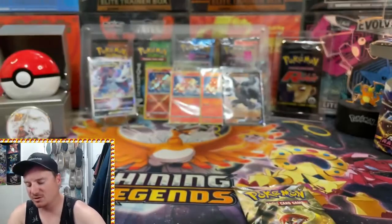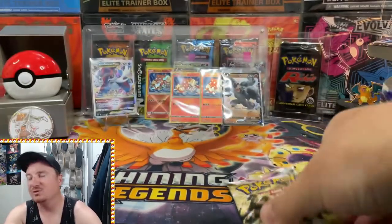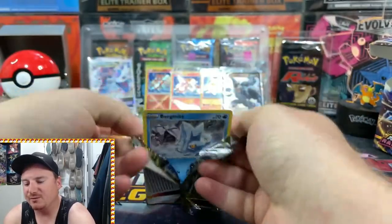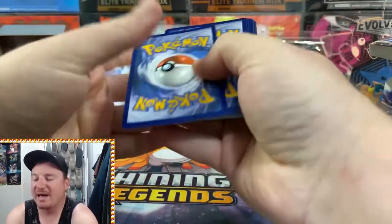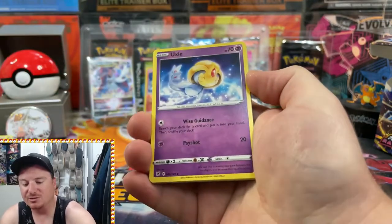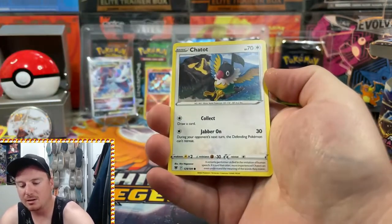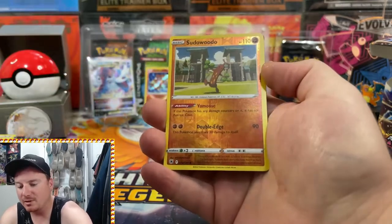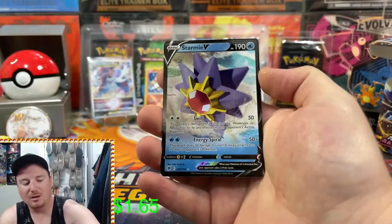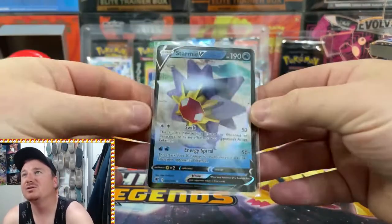Here are some more code cards for you guys so you can get some more Astral Radiance packs online and continue building those online decks. And that brings us to the last pack of the day — let's see if we can get some last-pack magic and close out this opening with a bang. Psychic Energy, Shieldon, Oxy, Overquill, Bergmite, Rufflet, Ponytaw, Chatot, Bronzor, Reverse Holo Sudowoodo — and the final card of the day: the Starmie V! So we do get a little last-pack magic with a little Starmie V.